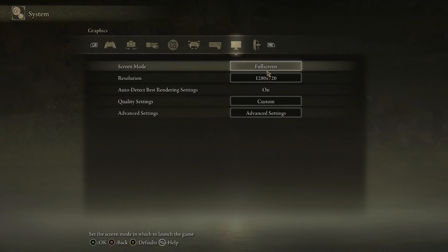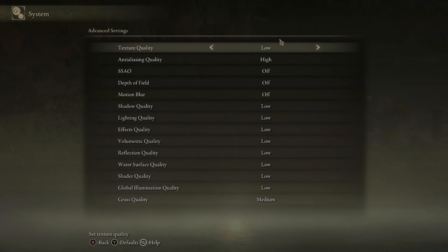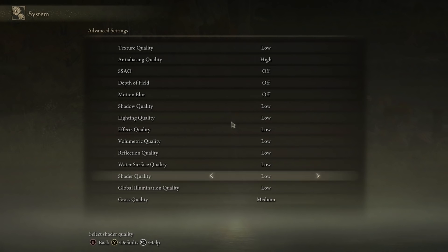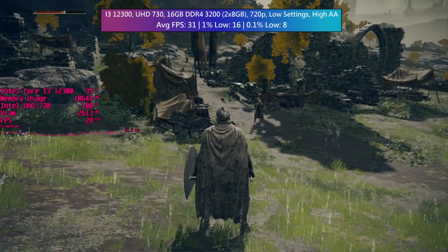As you can probably guess, we're using the lowest settings at 720p resolution. The game does actually offer an 800x600 option, but that's best saved for when 1280x720 can't hit anywhere near 30fps. There's also an option to auto-detect the best rendering settings, which I think changes the graphical options depending on performance. Considering we're using low anyway it might not be of any help unless it does something to the resolution scaling — I don't think it does, but I left it turned on anyway.